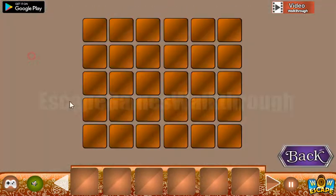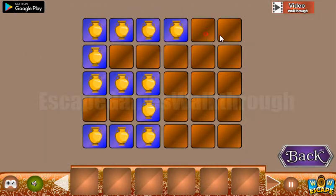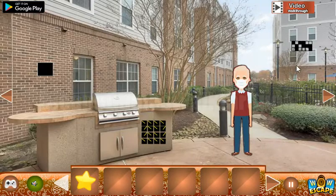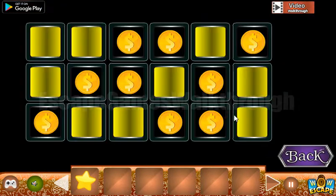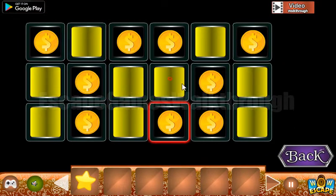It is kind of a pattern, and the same pattern we are to draw here. We have a star. Going further, now let's look at this grid. The same grid we need to make from these coins. We have it like that.